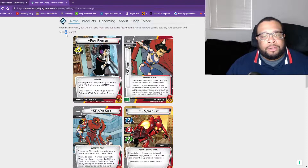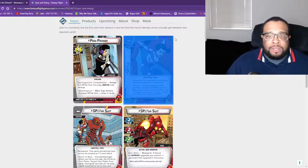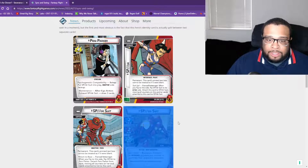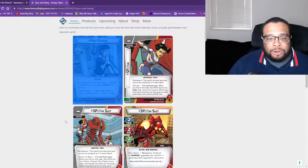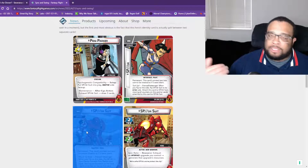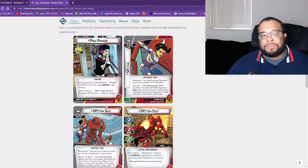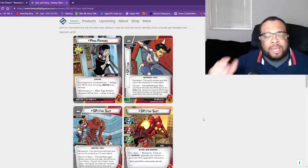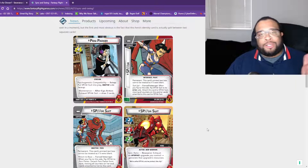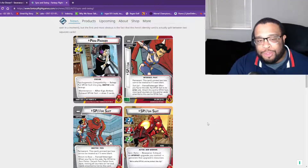To introduce her, she has two cards representing her alter ego and hero form. With this top view, we have Penny Parker on one side and the Spider-suit on the other. Whenever she flips to hero mode, her spider suit is activated compared to alter ego where it's inactive — active and inactive clearly labeled on the spider suit card.